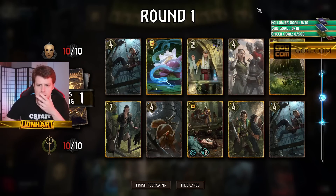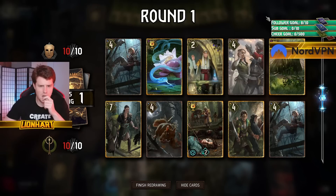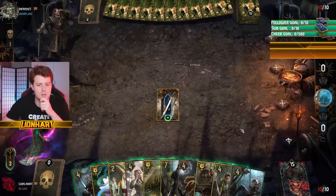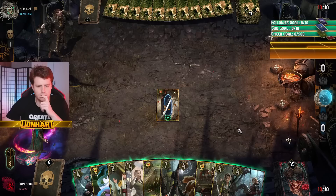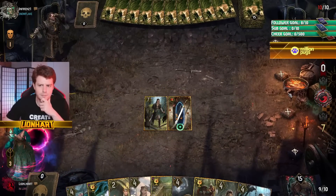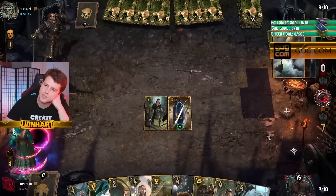All of my traps are here except for the one that I'm looking for. We're going to have to open Brickery, which I don't really love. Obviously we were hoping for Sticky Situation. Finding a way to consistently draw this for round one, I think, is going to be important for this list if it's going to do well.